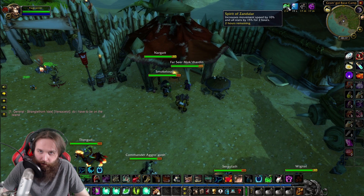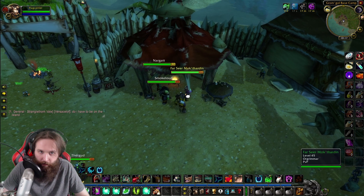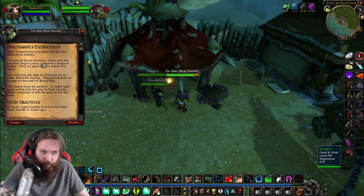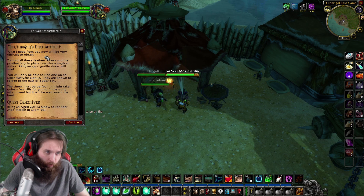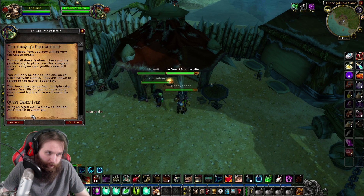There's a new buff I got called Spirit of the Zandalar. Let's talk to Farseer MacTheridon here quick. Quest says: 'What I need from you now will be very difficult to obtain. To hold all these feathers, claws, and pristine fang in place, I require a magical tether. Only an aged gorilla sinew will work. You'll only be able to find one on an elder Misfail Gorilla. They are known to forage to the east of Booty Bay. The sinew must be perfect — it might take a few kills for you to find exactly what I need, but it will be well worth the hunt.'